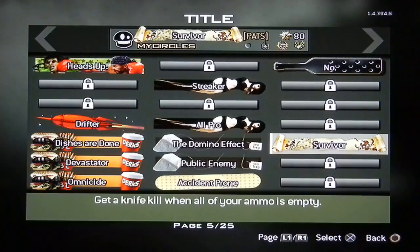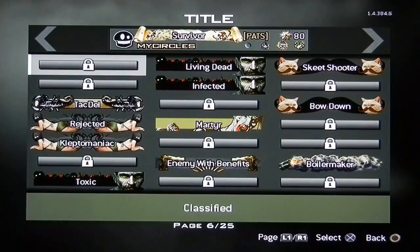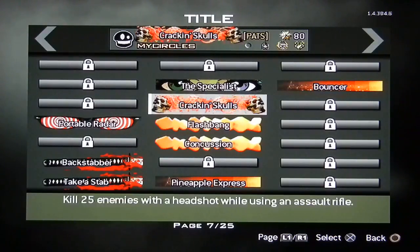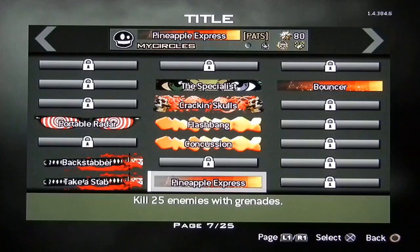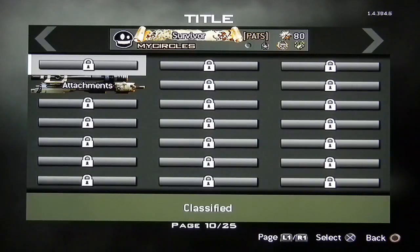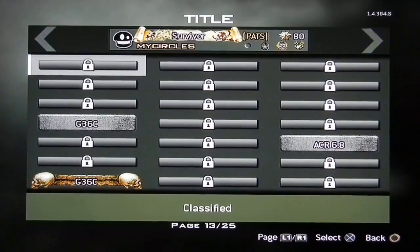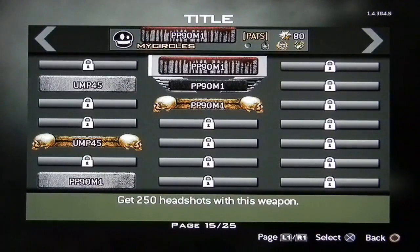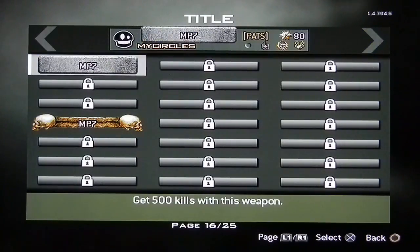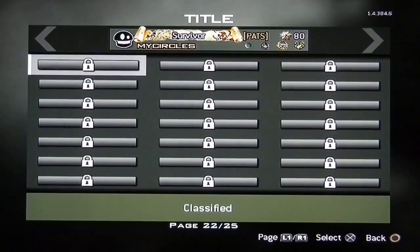This one right here is my favorite — you get a knife kill when all your ammo is empty, and I got that in infected, just in case you guys want to know. These are pretty cool — I had these two for a while: 25 enemies frags and 15 kills bouncing by these. I didn't get that many new ones, but G36 is now gonna become a new favorite gun. I'll show you the one I recently just got with the guns — I got 500 kills.